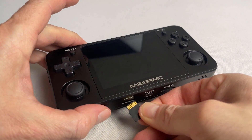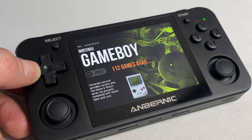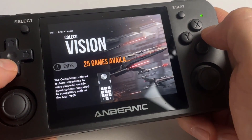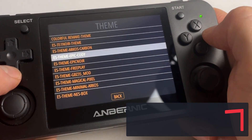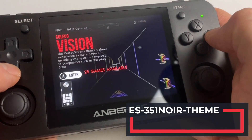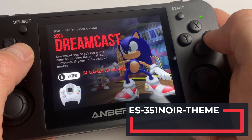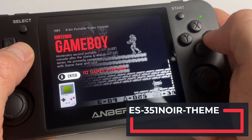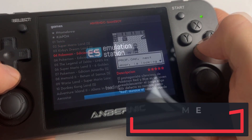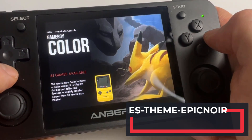Now the image fully shows up in English for all systems and themes. Let's take a look at the theme switcher and check out some of the pre-installed themes this image comes along with.